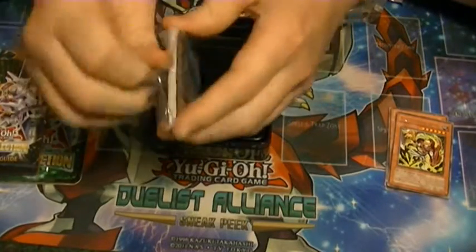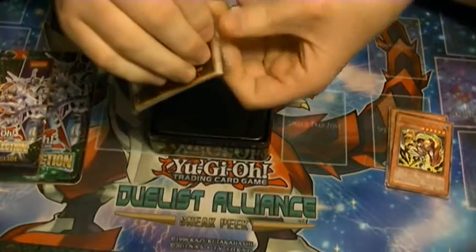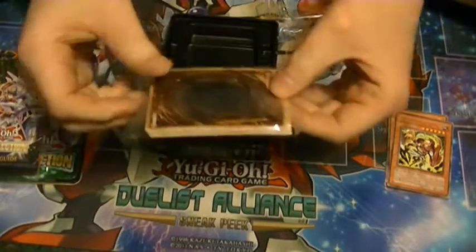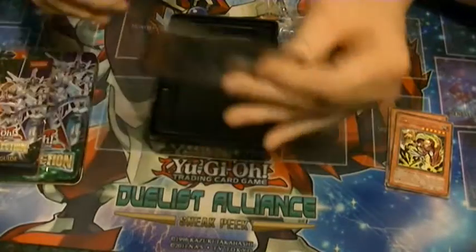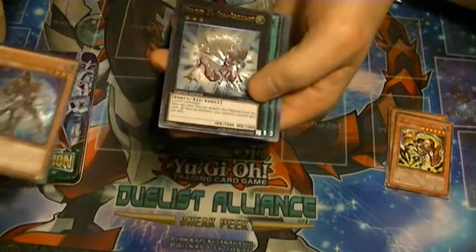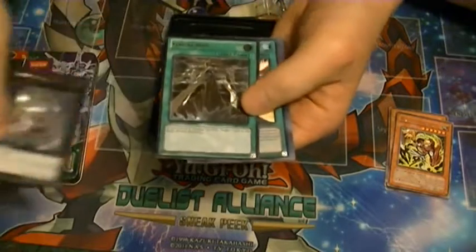We got 3 Ultimate Rares, 5 Ultras, and I think 10 or so Supers. Our Ultimates are Ga-Ga Magician, Number 20, and Ga-Ga-Ga Bolt.